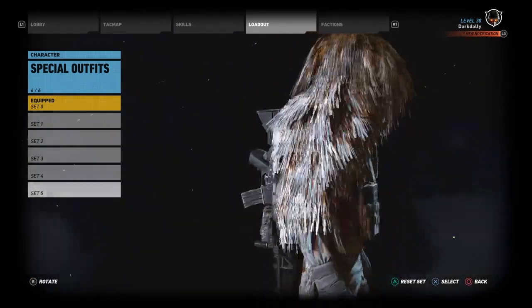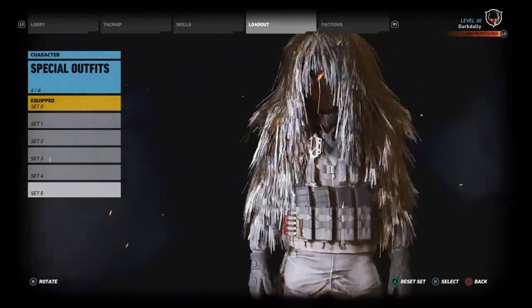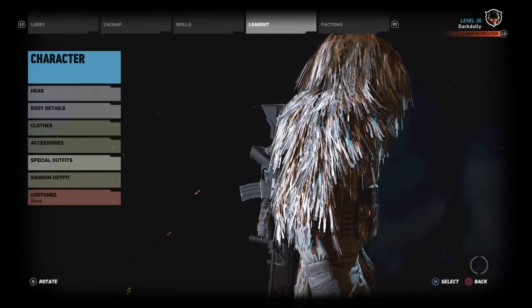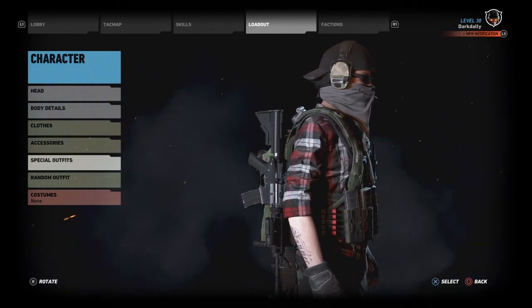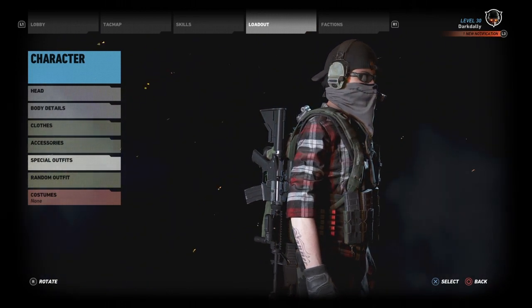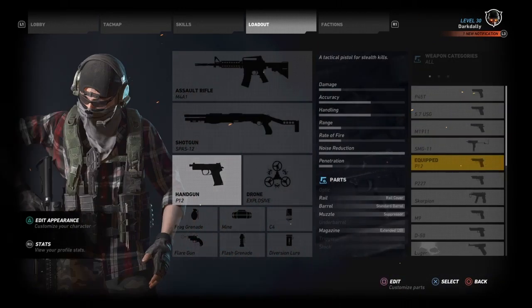Something else we could do is a yeti build — like a crazy cold-weather sniper kind of thing. This is just my standard cold-weather gear here; I haven't put real thought into it yet, only into the All-American build. But a yeti build is something we could do. Of course it would be a stealthy sniper build. I've already done a lot of sniper builds, though, and I like to try to do some loud builds every once in a while — my last build was a stealthy sniper build.